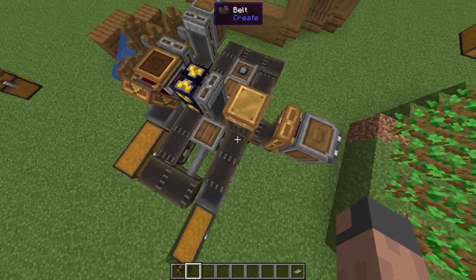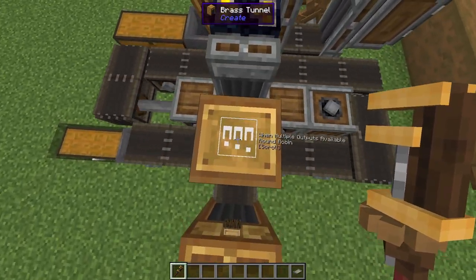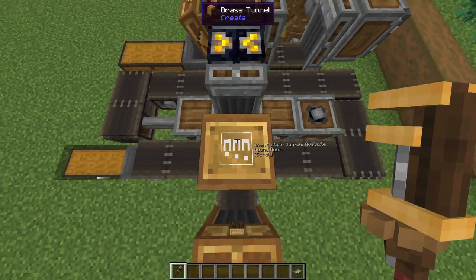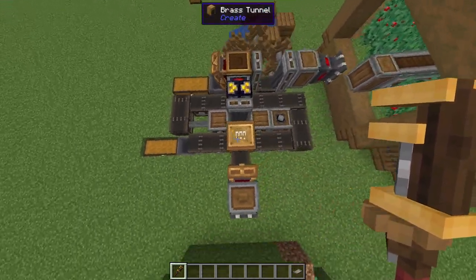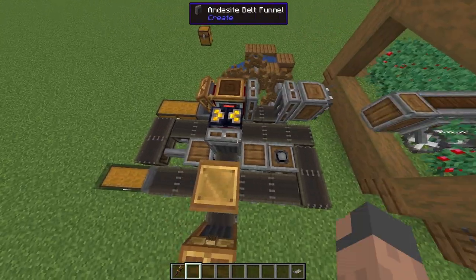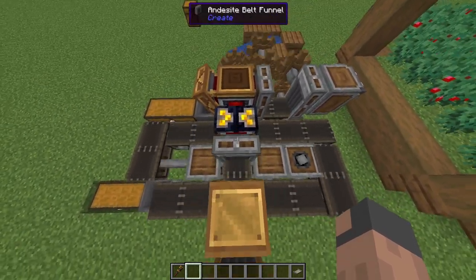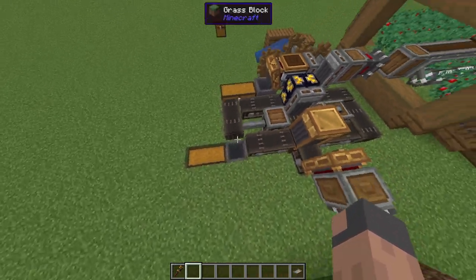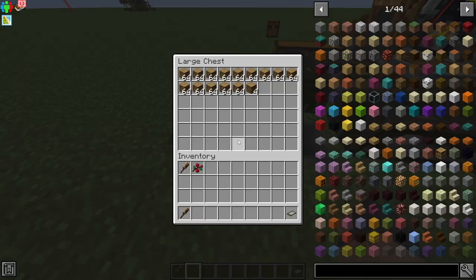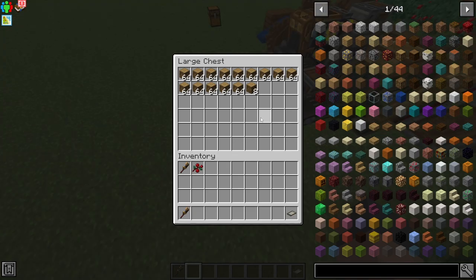Then we have a brass tunnel that's going to distribute all the items in a round robin pattern. What the round robin pattern does is that it first sends to one belt, then the other, then the third — so it takes turns rather than splitting. When the brass tunnel doesn't choose the sterling dynamo, it chooses the other belts that go to this hopper and into the chest. So it's basically also a log farm, and as you can see, we get a lot of leftover logs.